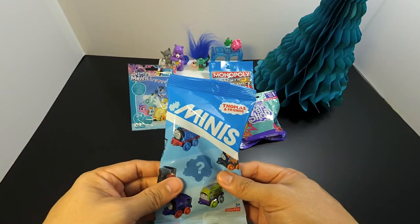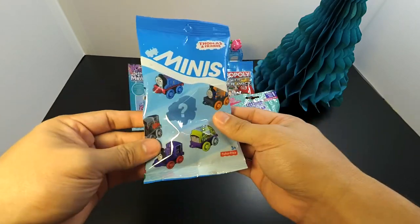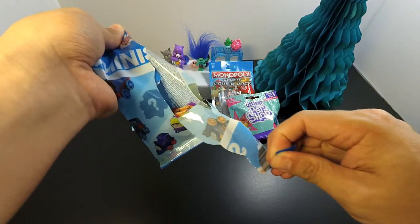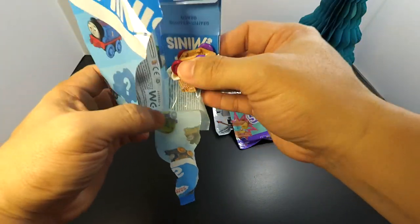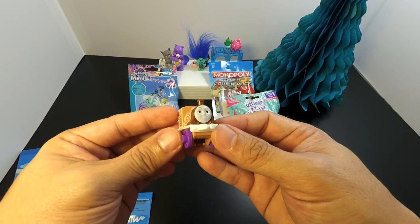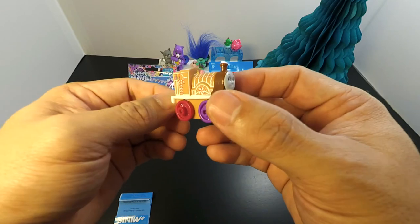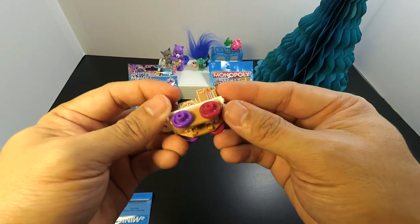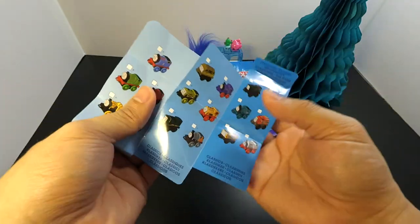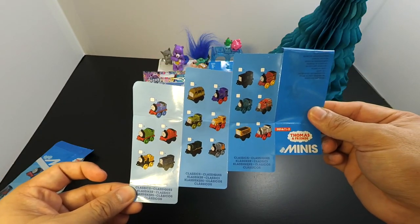Let's go now with Thomas and Friends Minis — this is the brand new Thomas and Friends toy range to celebrate the 70th anniversary. For this pack, we got Sweets Emily from the Sweets Collection. There is a bit of heft to this figure, probably because of the metallic make. I love it — it looks cute. I'm looking forward to opening more packs from this mini collection.